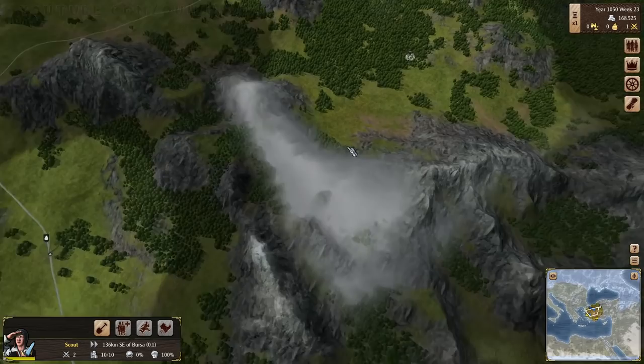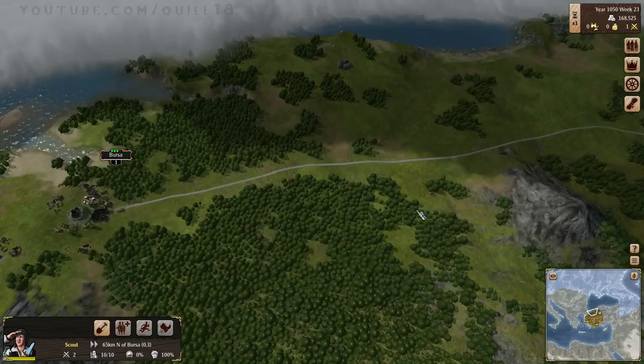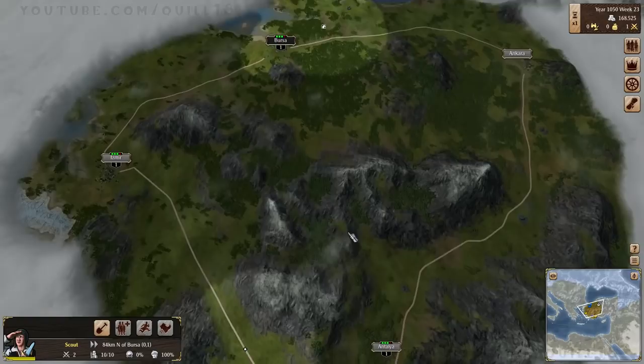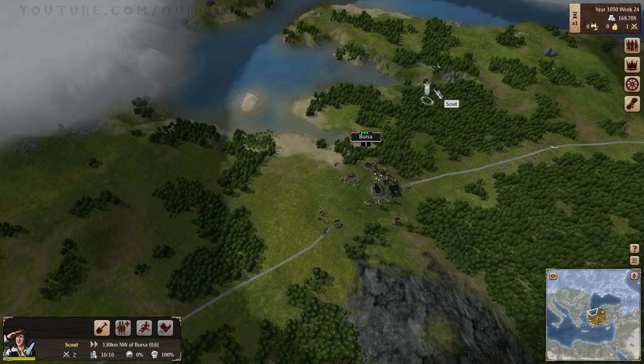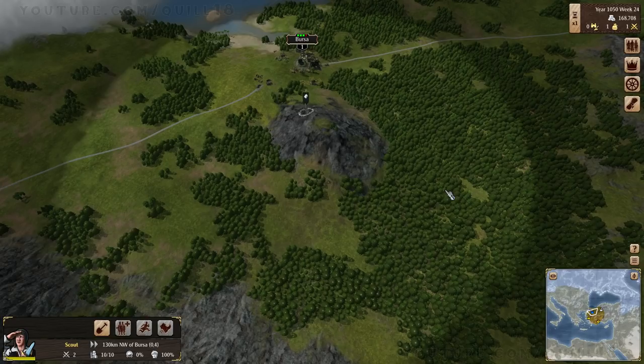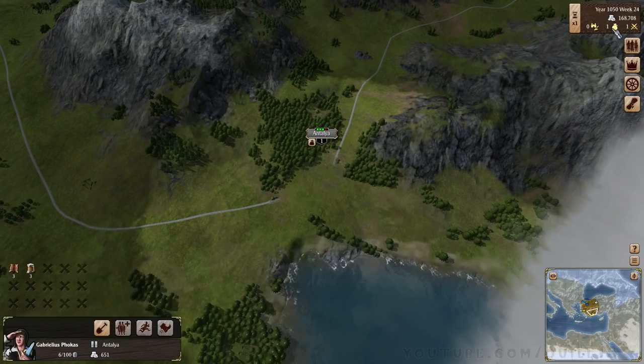There might be a sweet spot for us to build our own town in the middle over there. I'm interested in scouting — I don't know where the connection is. Maybe up this way. I want to see if there's a path to Europe through here. A little bit of beer, a little bit of fur. Can we walk across there? No. But it's trying to path-find a different way. Oh, there's a little port — sweet! So we can ferry across there. Wonderful.